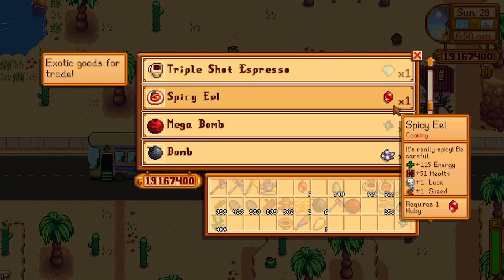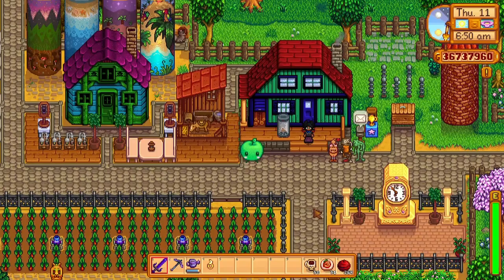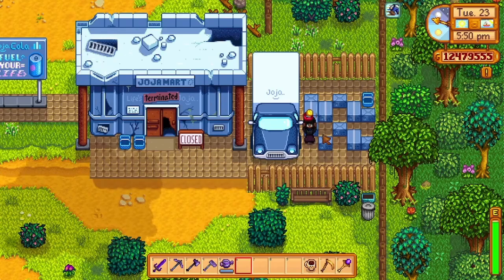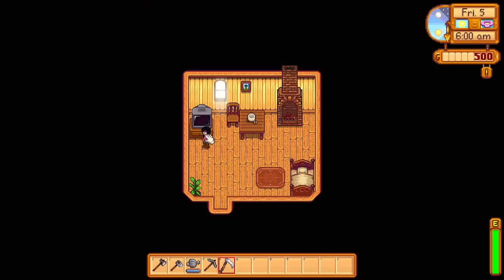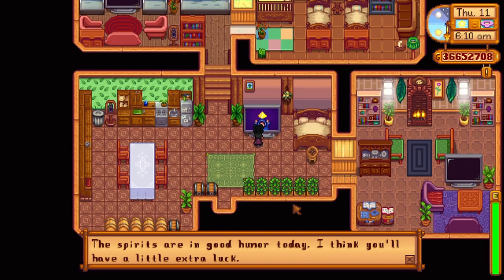You can trade at the Desert Trader for one ruby for one spicy eel. Only one ring will increase your luck when worn: the lucky ring, dropped as a special item in crates and barrels in the Skull Cavern, and rarely found when panning in sparkling water. You can also find a special charm from Secret Note 20 which will permanently increase your character's daily luck by 0.025. If you're having a hard time finding ladders or holes, check the television first for anything better than neutral luck, and consider bringing luck-buffing food if luck isn't on your side.